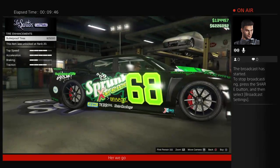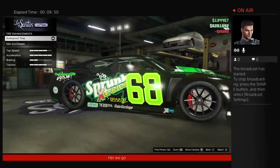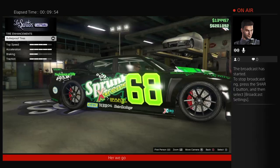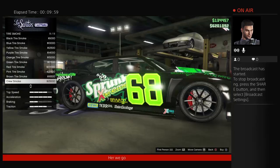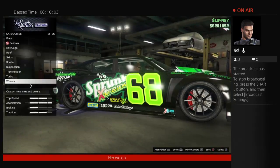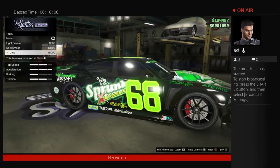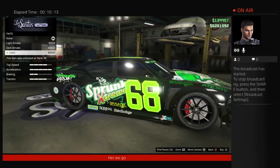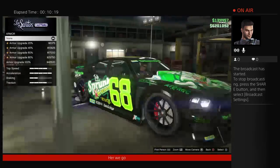The rim price won't be added because that depends on what you decide you want. Tire enhancement is $25,000 for bulletproof tires, which is needed on every car in this game — you'll hate yourself if you don't put it on. Tire smoke depends on what you want so that won't be added. Window tint is $5,000 — I don't put it on my cars because we race them. And that is all you can do here.